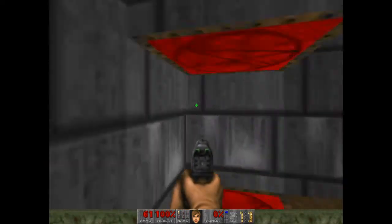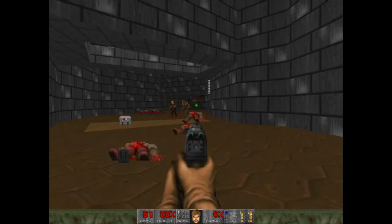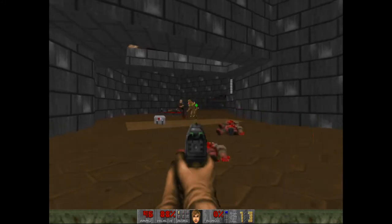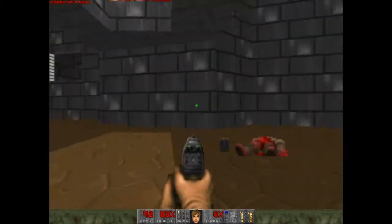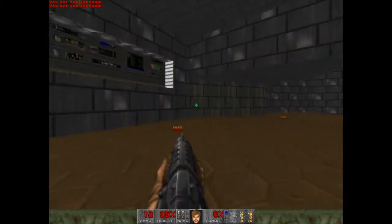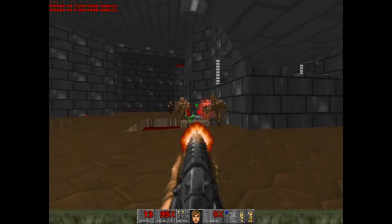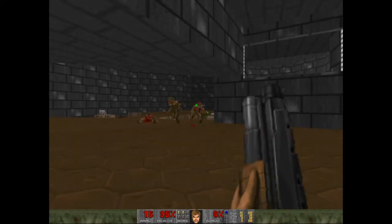So we've crossed over from Phobos to Deimos — either that or we've died and gone to Hell, where we find Deimos apparently existing. Interpret that how you will. But either way, it's nice to have our shotgun back.